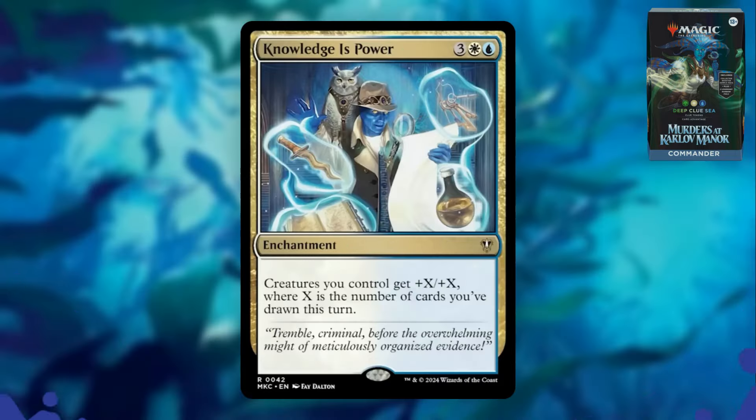Finally for the new cards, Knowledge is Power. This is three white blue, an enchantment where creatures you control get +X/+X, where X is the number of cards you've drawn this turn. This is pretty good, though a little costly at five. If you're playing a deck where you can keep drawing — sacrificing tons of clues and getting draw power — you can really buff your creatures up. The buffs don't stay since it doesn't put counters on them, so some turns will be more explosive than others. I think it may end up outclassed because of its mana cost, but if you can get it out without paying its cost, it can certainly pay dividends.